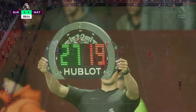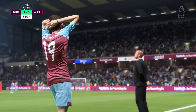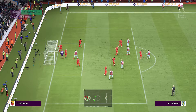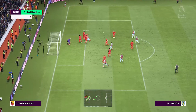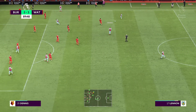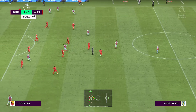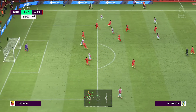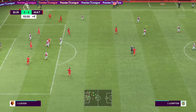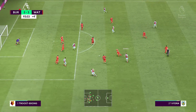Substitution for Burnley: coming off the pitch, number 4 Jack Cork; coming onto the pitch, number 8 Josh Brownhill. Substitution for Burnley: coming off the pitch, number 19 Jay Rodriguez; coming onto the pitch, number 27 Mateusz Vydra. James Tarkowski. The electronic board has been held in the air — we're going to have a minimum of 4 added minutes. Lennon — can he find someone at the far post? A decisive clearance it was. Vydra.